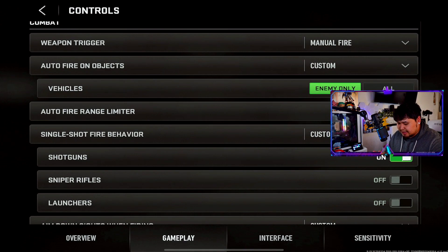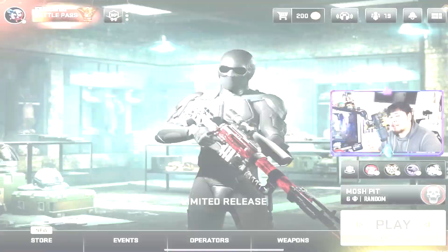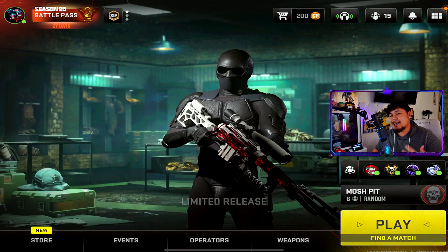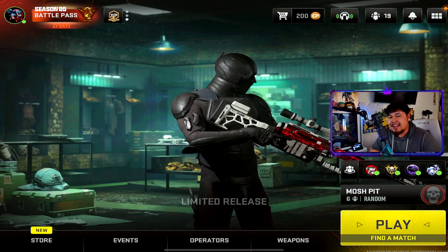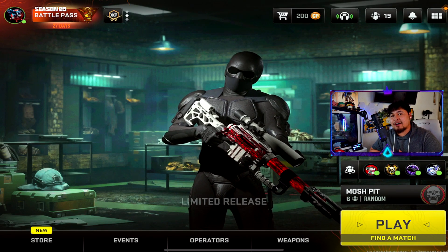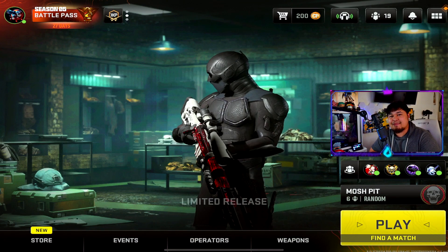On gameplay, we have something very unexpected — there's now an aim assist option, so you can turn it on and off. Let's hop into a game right now. Check it out and see if the graphics have changed. Let me know in the comments if you notice any improvements, and I'll share my thoughts at the very end of the video.